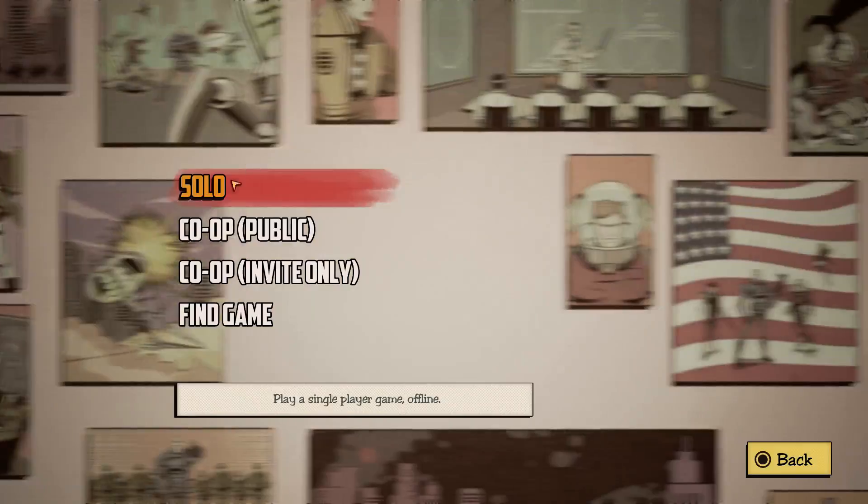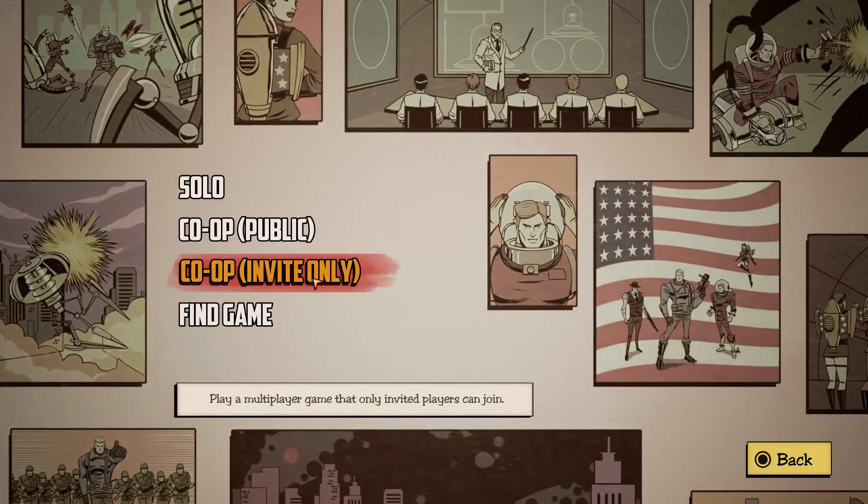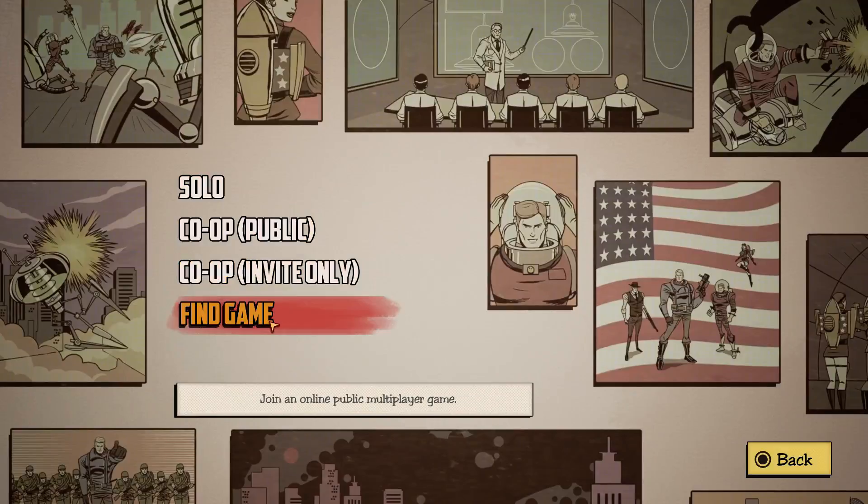So we go to play mode. There's solo mode where you can play offline. There's also co-op public mode, co-op invite only so you can have passworded games, and then find a game for an online public multiplayer game.